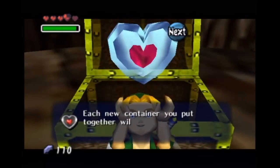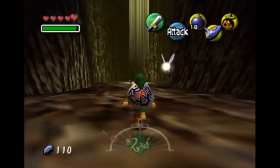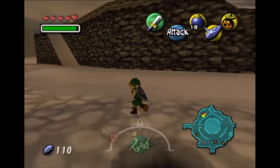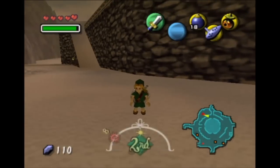Got ourselves another heart piece — that's heart piece number nine, I believe. But that's going to have to be it for this episode, guys. In this part, we got ourselves a mask and three heart pieces. In the next part, we're going to be continuing with our little side quest shenanigans. Until next time guys — Bish51, peace out.